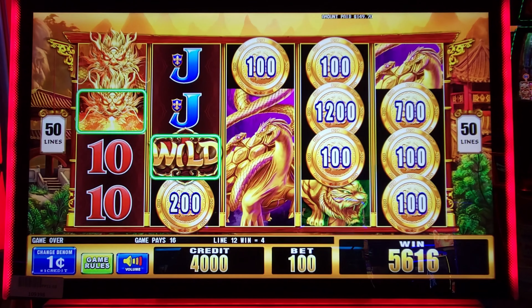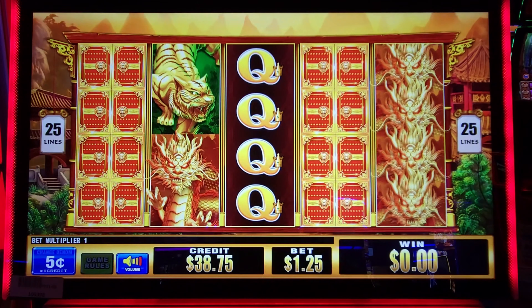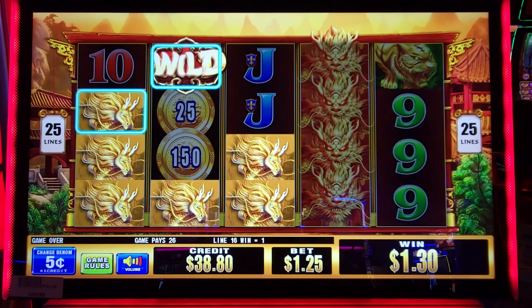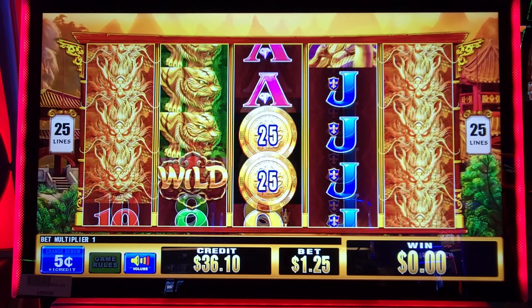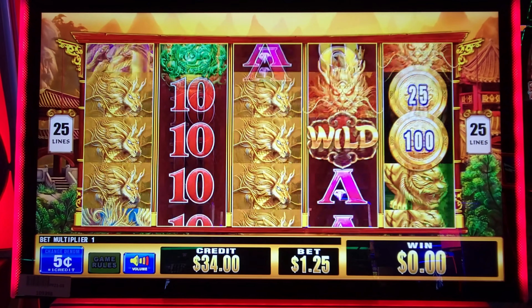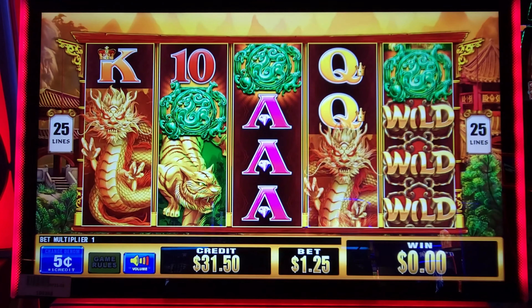All right, going to play Coin Collector — Five Dragons. It's made by Aruze Gaming. I put in $40 cash. I'm going to play nickels minimum bet, $1.25. I need six of these coins to get into that bonus — it's like a hold and spin. Need those green ones in there, but it's got to be from left to right.